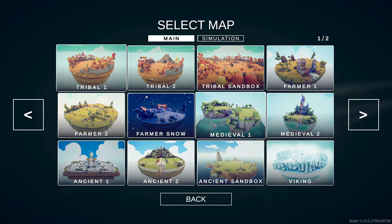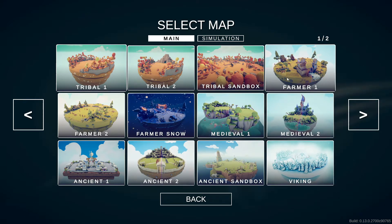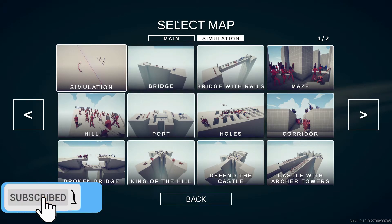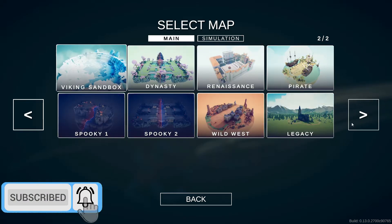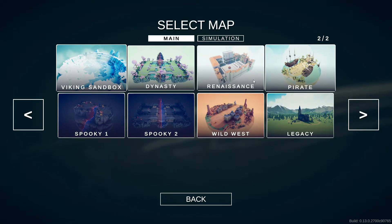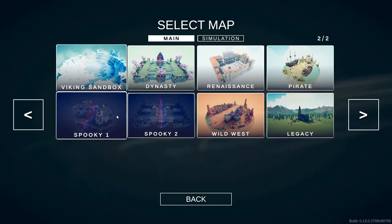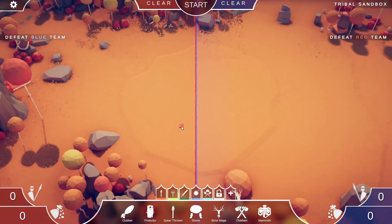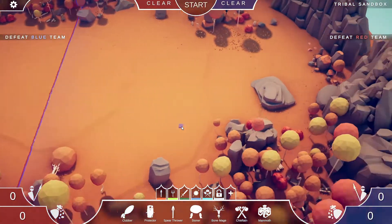In sandbox you can basically pick any of the maps. They've even got some simulation maps that look pretty cool, so I might try some of those today, and we've also got a bunch of the normal ones. I think I should do one of the tribal ones, so we'll start with a tribal map.